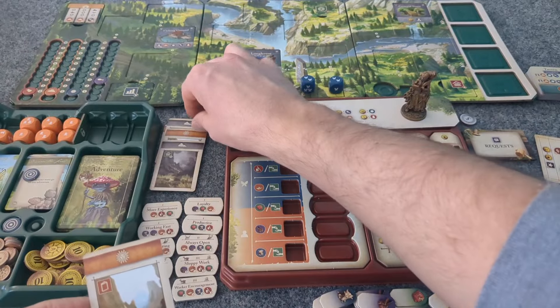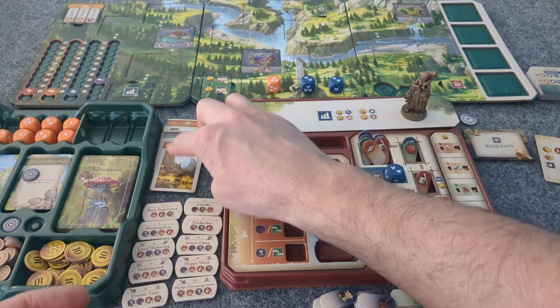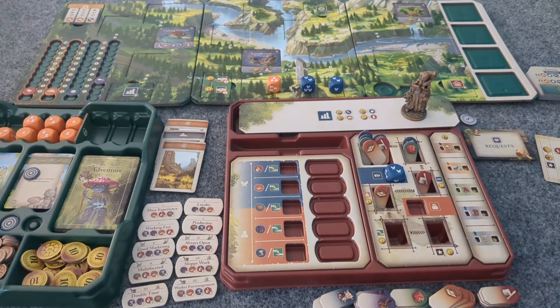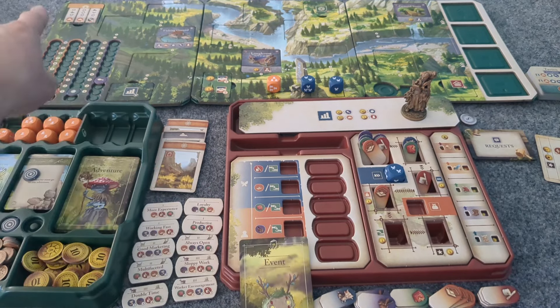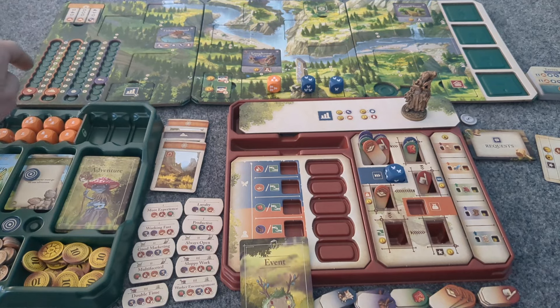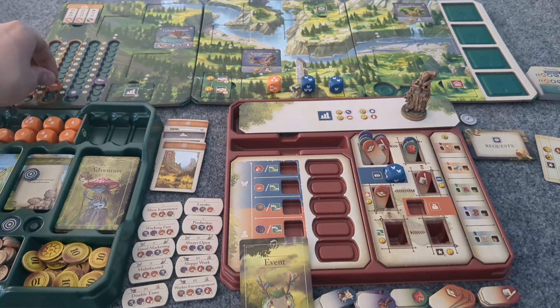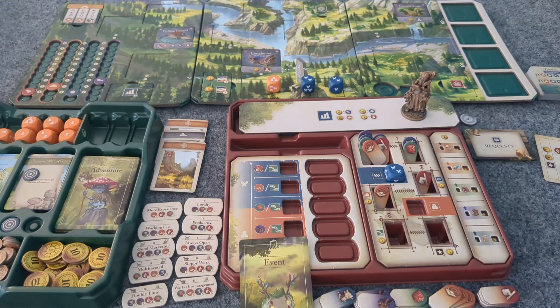Sun. Do we have sun, cloud, sun? Yes we do! We actually have sun, cloud, sun and we're going to have to do an event. Just going to grab an event card so I don't forget. So we have sun, cloud, sun — and that is plus production by one. If we had sun, sun, sun we would have minused production by one. Things worked out for us this time.